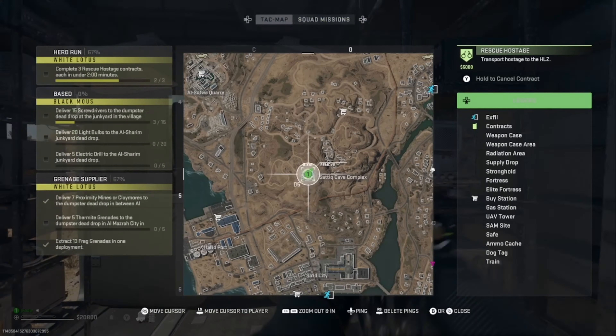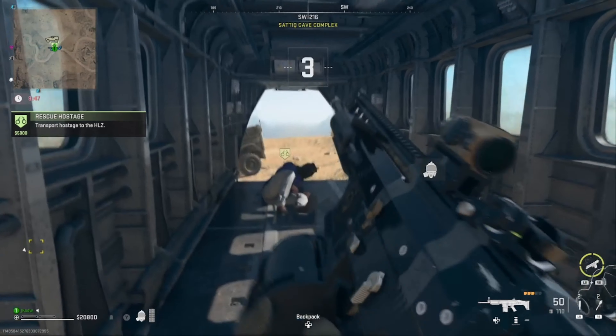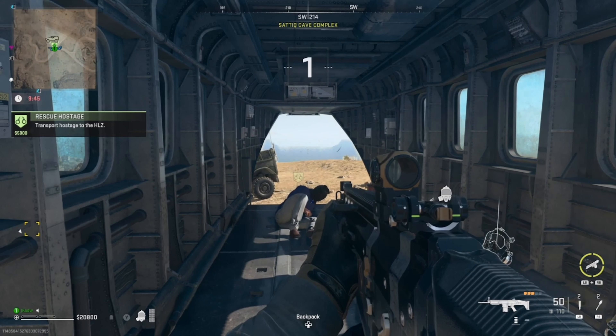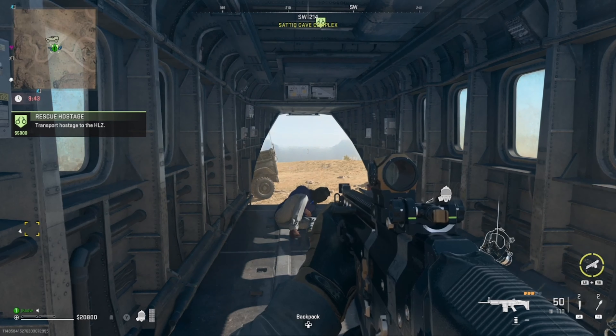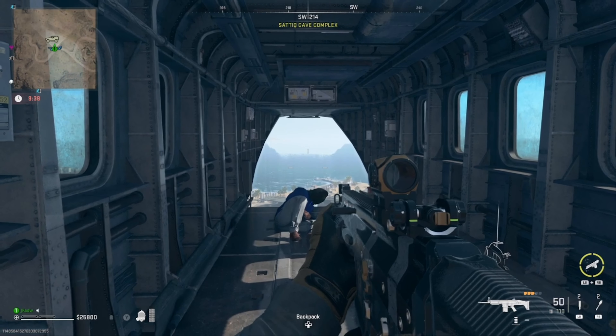Secure the hostage on the bird — you can exfil with them if you're ready. Ultra One, hostage secure. Payment authorized. Well done.